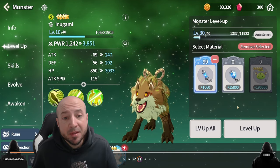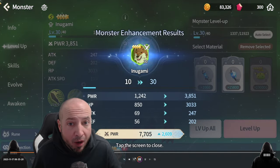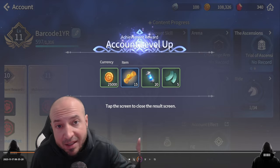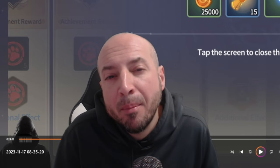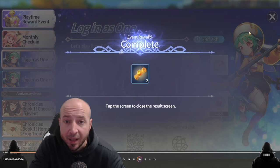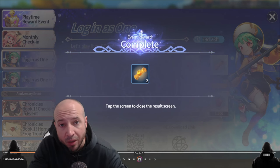You can even level up some monsters and increase your account level. Get to account level 11 and get some mystical scrolls just by leveling up monsters with the XP pots that you already have. Pop open your events and collect scrolls there. Make sure to check all the red dots.